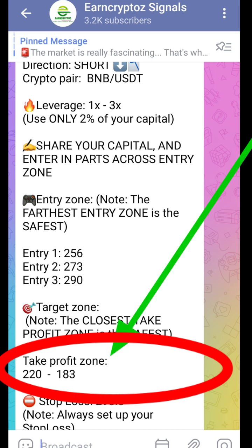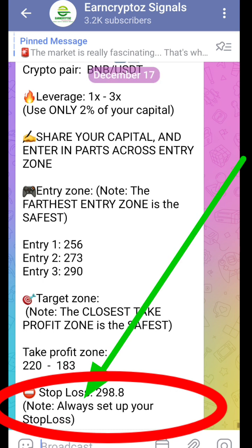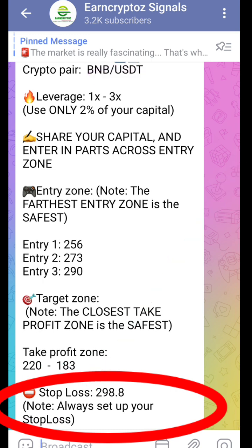220 is closer and Entry 3 is farther. Always set up your stop loss — you can see the stop loss there. Always set your stop loss; it will save you from a lot of drama and headache. Never fail to set your stop loss.